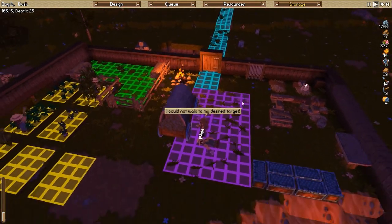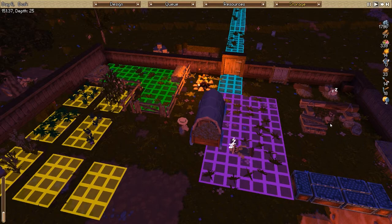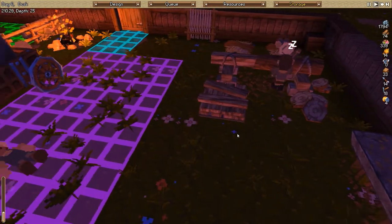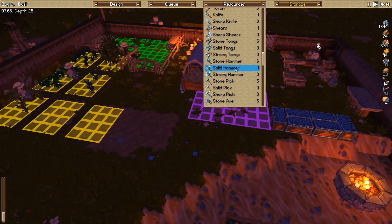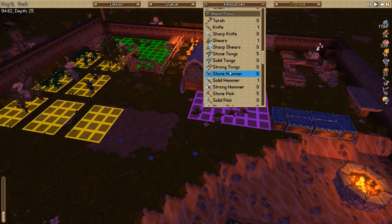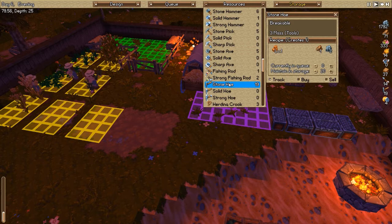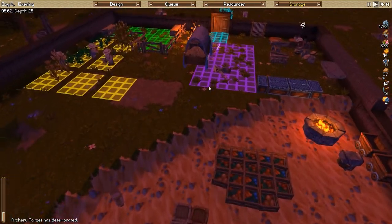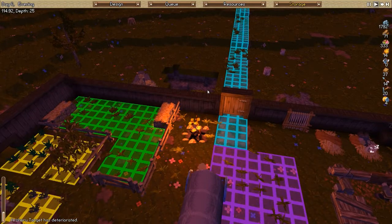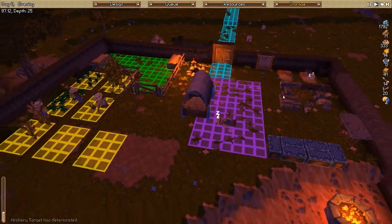The encumbrance is really high because of the club, which is super heavy. Lazy, clumsy, cowardly - that's not a good trait for an infantry. I really think I should make some better hoes because I use them a lot and get extra resources. Stone hoe - I actually have a lot of hoes. I have three - wait, these actually have less mass, that's interesting. Country dog is deteriorated, that's not good.